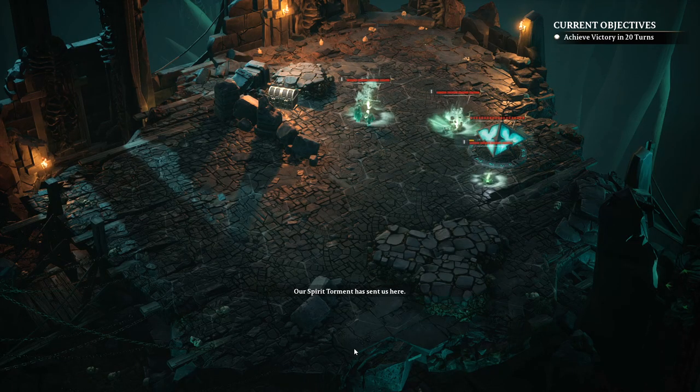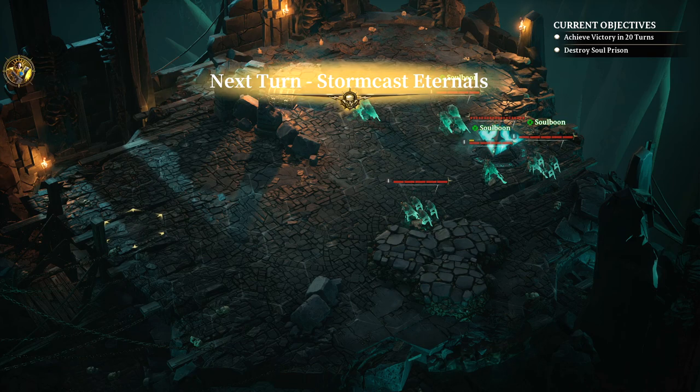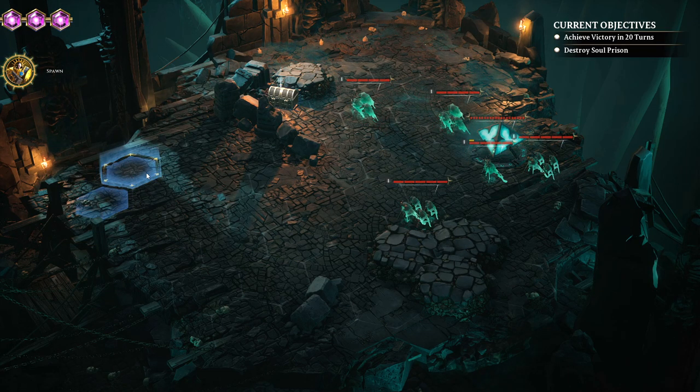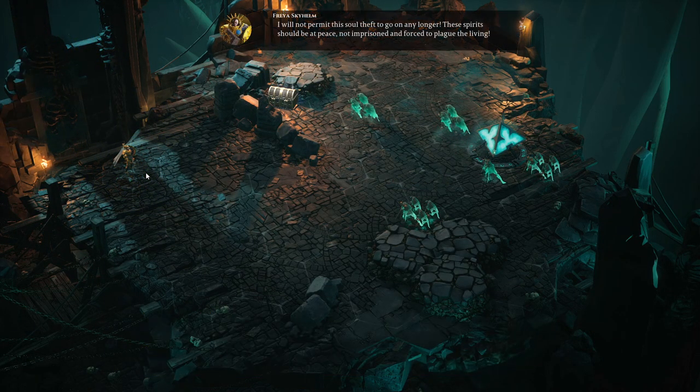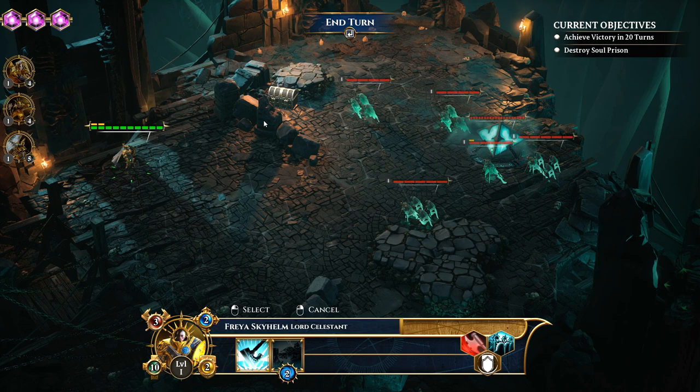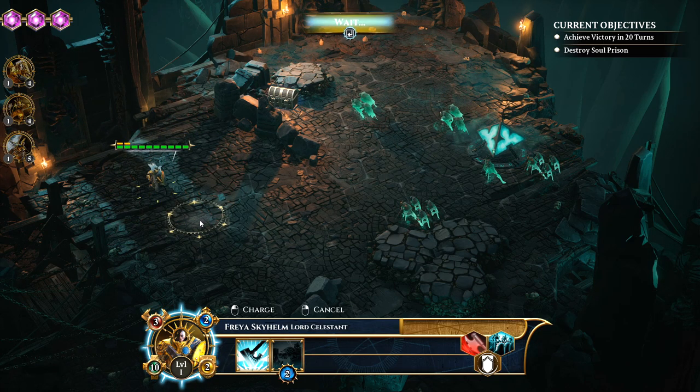We're a little bit outnumbered here and can only do one summon at the beginning. We have 20 turns to get this done — I think that's more than possible. Story dialogue: 'I don't want this soul theft to go on any longer — these spirits should be at peace, not imprisoned.' The enemy responds: 'All souls rightfully belong to mighty Nagash, including yours.' Sounds like the same voice actor from Disco Elysium for part of the subconscious — that creeping blackness feel.